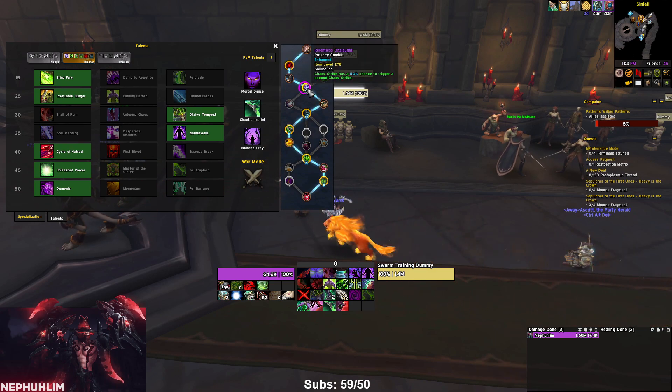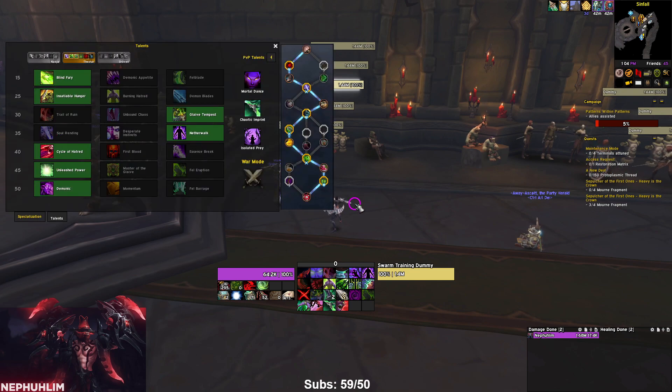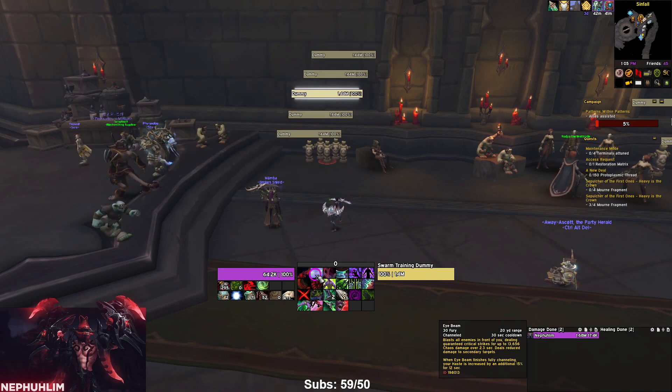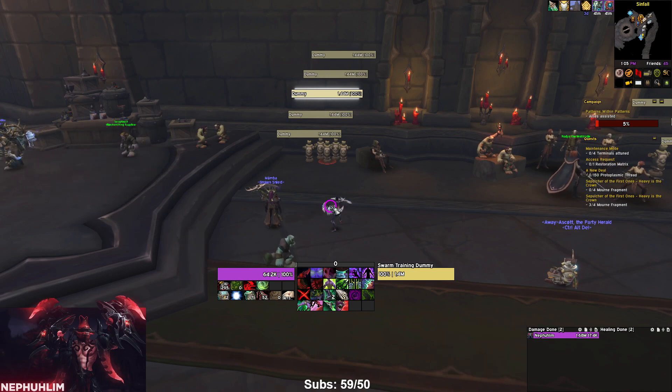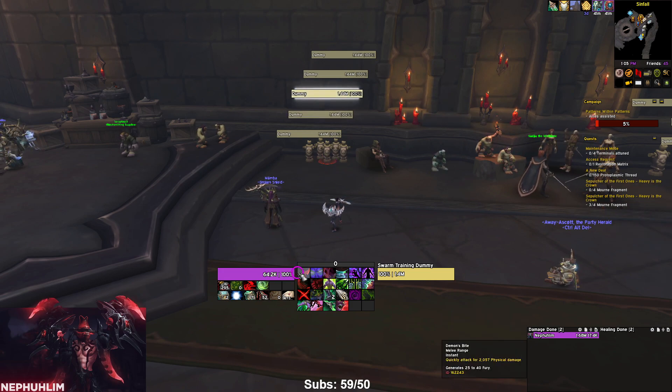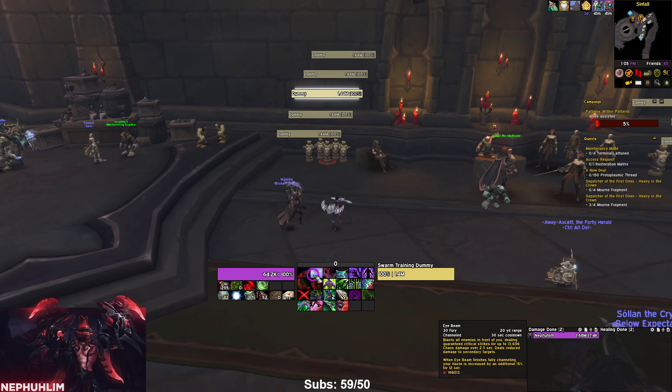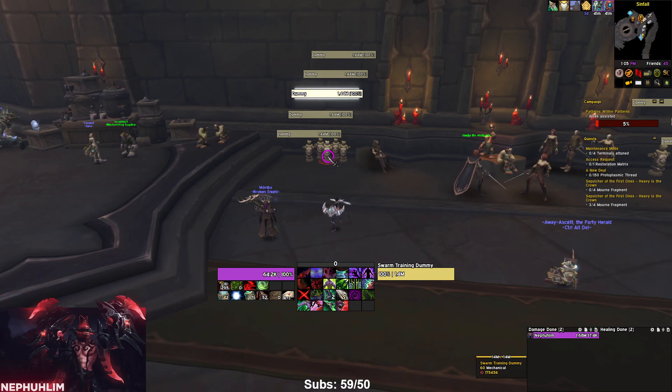People keep asking how to play this build. The way I recommend: Sinful Brand is priority — even though it's single target, it's going to be your top damage ability on the longest-living target. You want to track your Sinful Brand and your Eye Beam cooldown and make sure your Eye Beam cooldown will always be shorter than your Sinful Brand duration. Go in, Immolation Aura, Demon's Bite for fury, Sinful Brand the priority target, Eye Beam, then Death Sweep and Glaive Tempest.